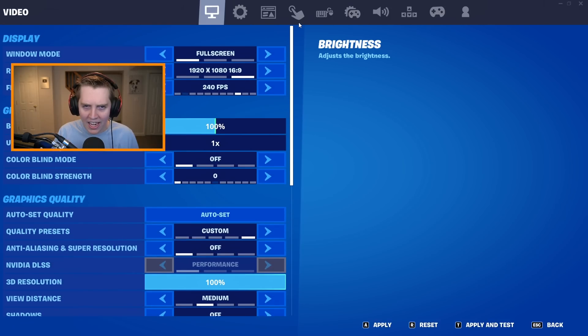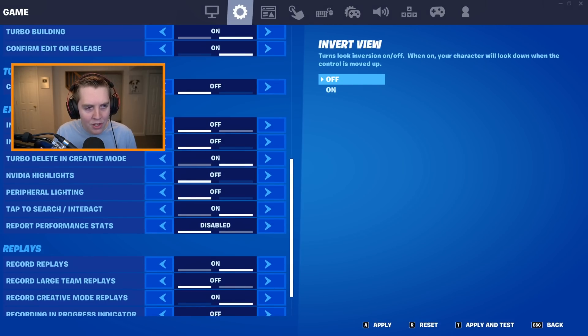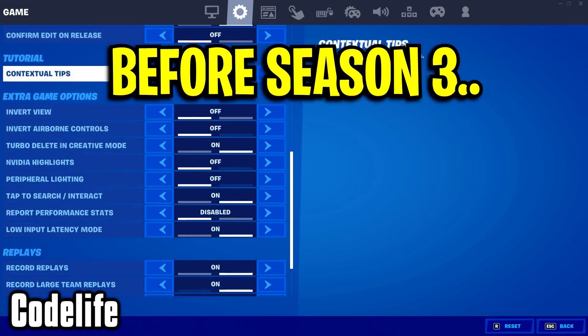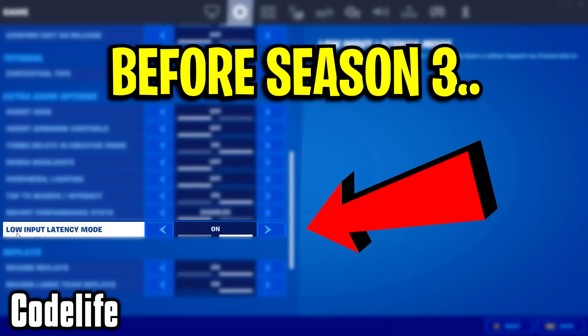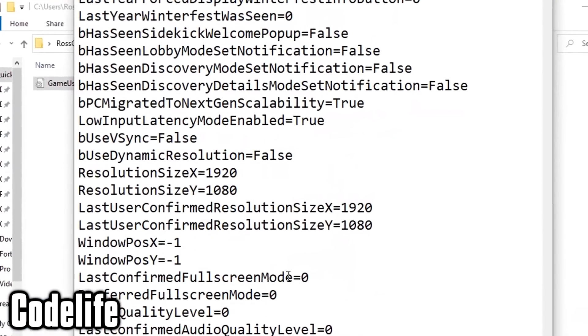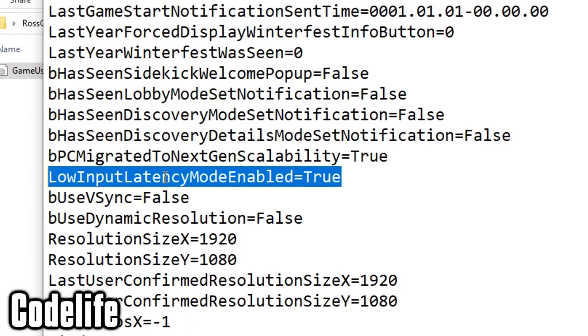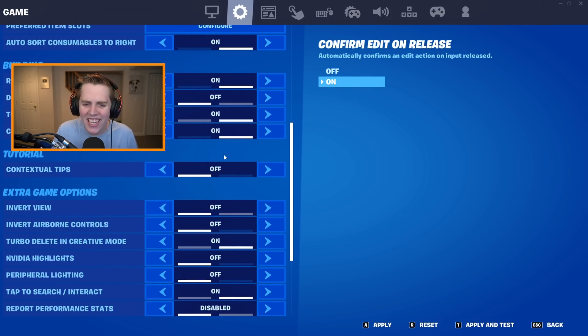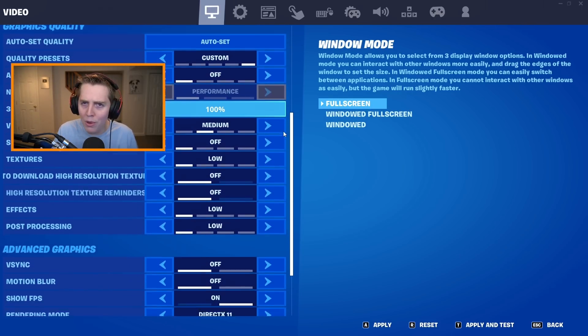Those are the majority of the new settings that Epic added this season or at least recently. The only other one was something called Low Input Mode that I believe used to be right under Extra Game Options — it was on both console and PC, turned on by default, and helped with your input delay. But to answer anyone's questions, it is no longer in the game. You're just stuck with all these other settings, which we'll go look at now in Creative Mode.